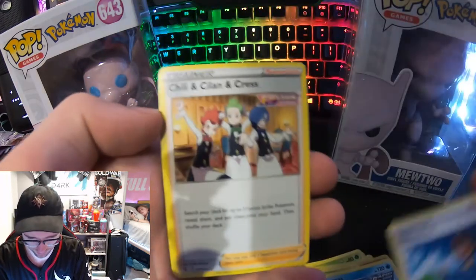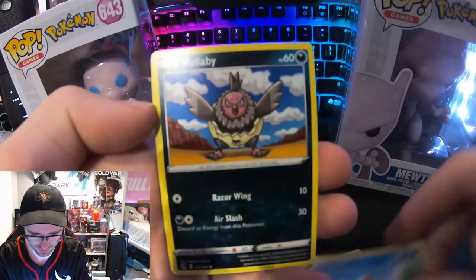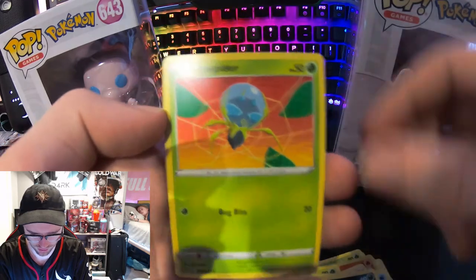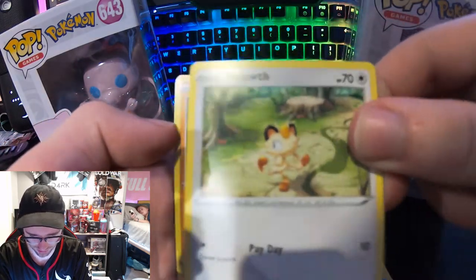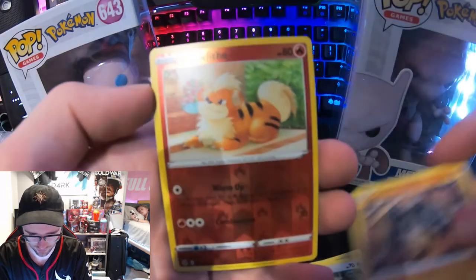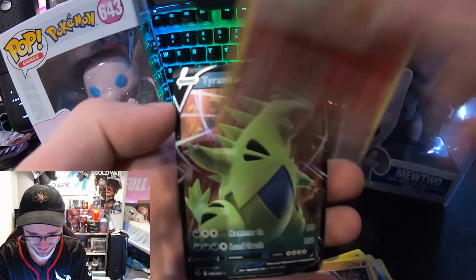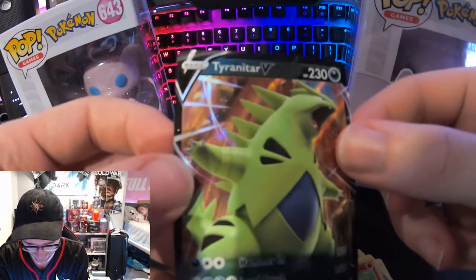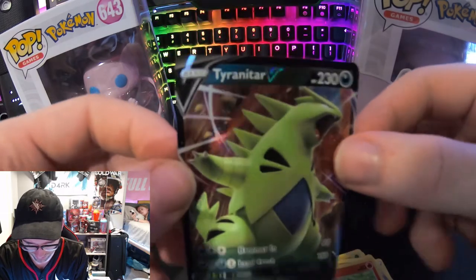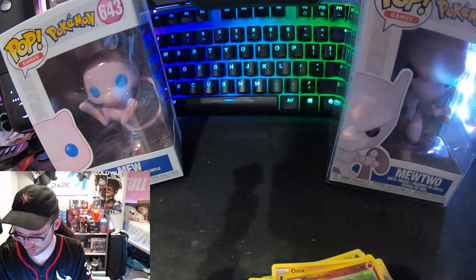Schoolboy — I'm so glad we got that one. Another Chewtle, another Volcarona — what? These are literally the same cards. Meowth — that's a cool card, it literally looks like straight out of the cartoon. Oh that Onyx, Growlithe — we got something. Oh, Tyranitar! That's cool — the Battle Styles Tyranitar is actually really cool. I don't think I have a Tyranitar card that's a full art.